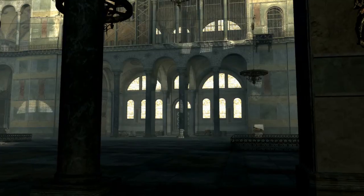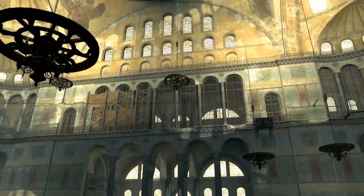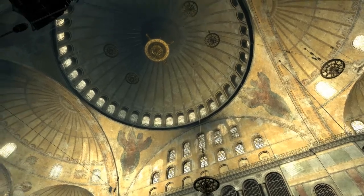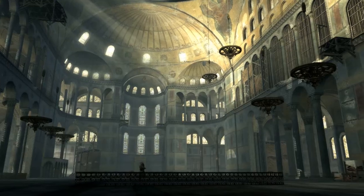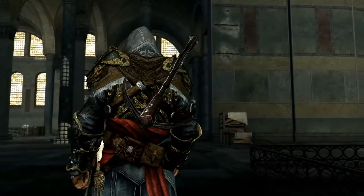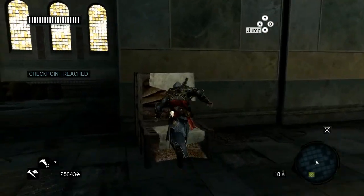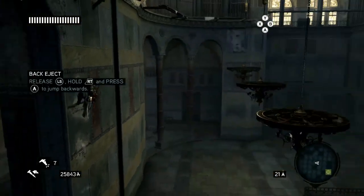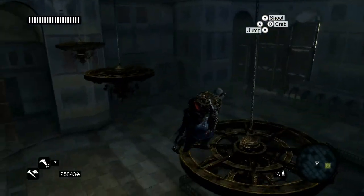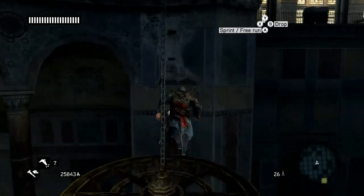Swing and go to the right. Here you will see a cutscene showing the layout of Hagia Sophia, and you want to reach that golden lamp on top. It is a parkour jump puzzle, so to start off head up to the right side and jump over to the lamps. You want to make sure to have enough speed to jump over all of them.